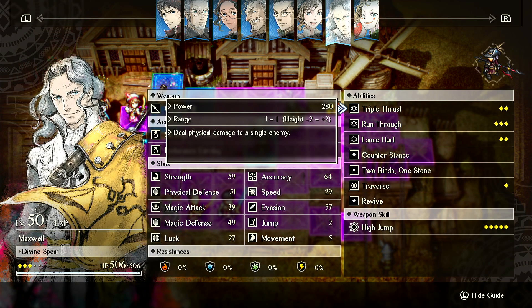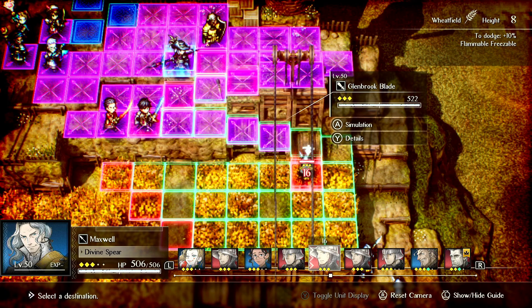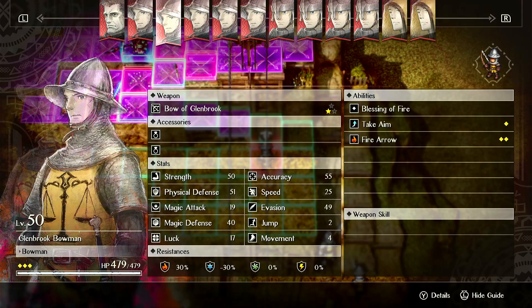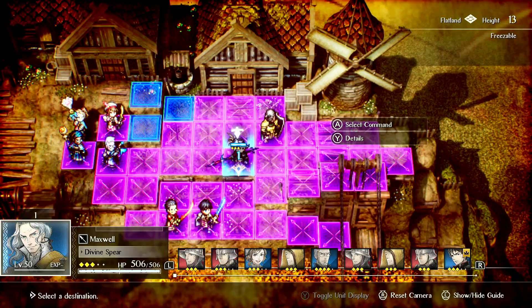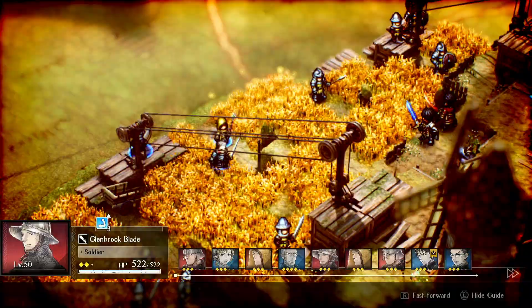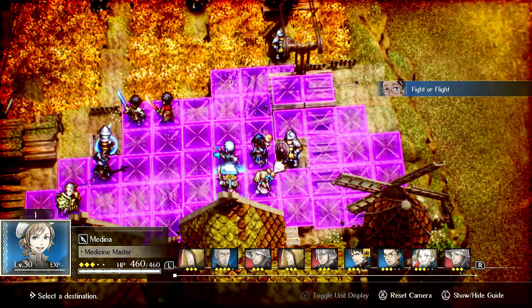He has two basic builds based on his passive: either get Triple Thrust TP-1, or exploit enemy weaknesses for more damage. If there are a bunch of enemies with weaknesses, he can throw elemental stones to trigger Two Birds One Stone, and also deal increased damage on top of their weakness. He can also AoE heal with pellets to trigger Two Birds One Stone, but it has to actually restore health on multiple targets — if you use it on targets at full health, it won't do anything.